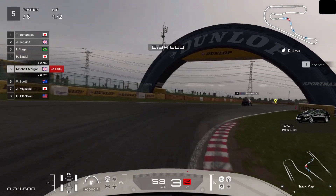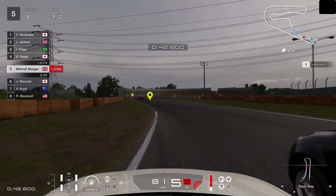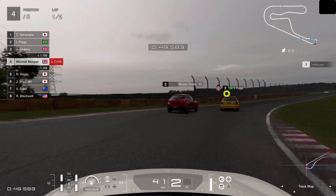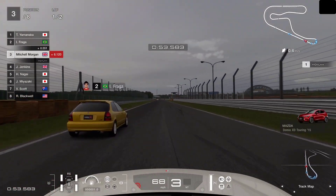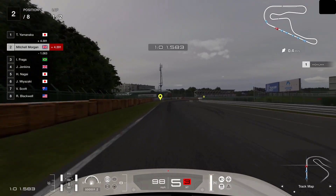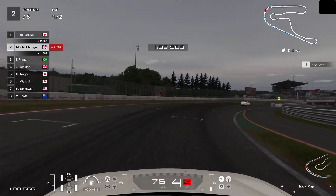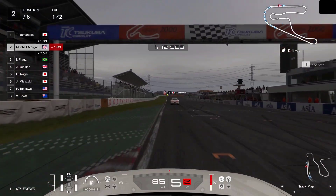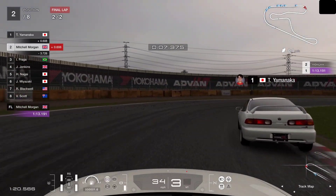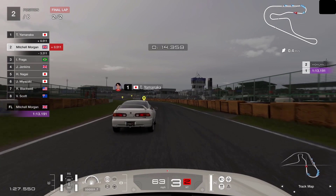Just overtook a couple of cars on the way through there — coming up on fourth place now. This is a very short lap so we've got to get on with this. Second gear to get it turned in around the corner. See if we can get on the back of these two and slingshot them up this straight. We've got Yamanaka in front of us — just going to slow down for this corner so we don't winch it too quickly. We've made some good progress on him through that corner, so we've now got one full lap to do an overtake. Braking all the way through that corner.